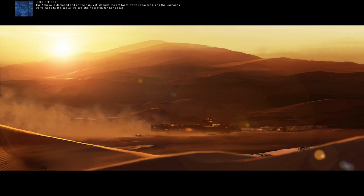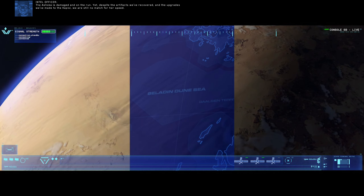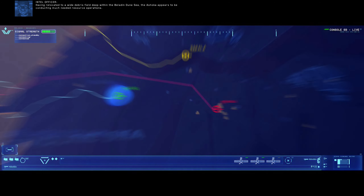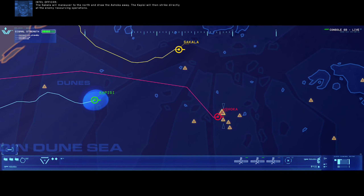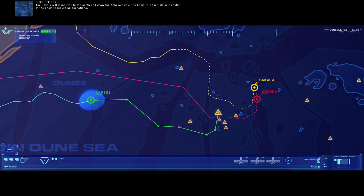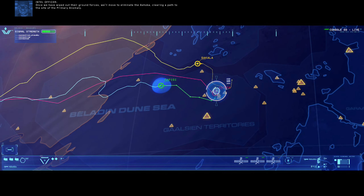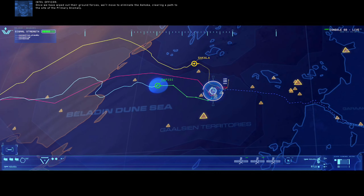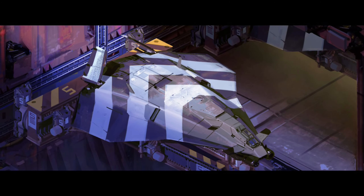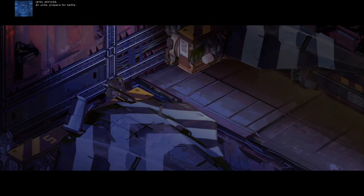The Ashoka is damaged and on the run. Yet despite the artifacts we've recovered and the upgrades we've made to the Kapisi, we are still no match for her speed. Having relocated to a wide debris field deep within the Baladin Dune Sea, the Ashoka appears to be conducting much needed resource operations. The Sakala will maneuver to the north and draw the Ashoka away. The Kapisi will then strike directly at the enemy resourcing operations. Once we have wiped out their ground forces, we'll move to eliminate the Ashoka, clearing a path to the site of the primary anomaly. The Sedim have transferred us two bombers to assist in the operation. All units, prepare for battle.